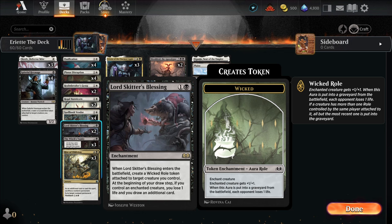Lord Skitter's Blessing, like I said, puts a wicked roll token on a creature. But also, when we have an enchanted creature on the battlefield, at the beginning of my draw step we lose a life and draw an additional card. That's basically Phyrexian Arena for one less mana, with the caveat of needing an enchanted creature — but hopefully we always have that.